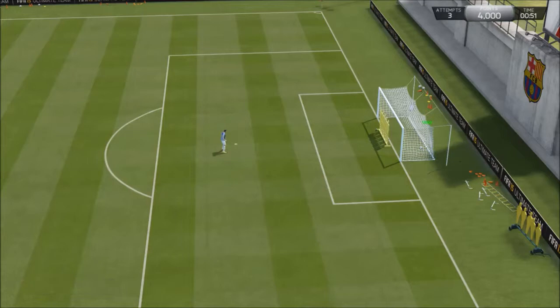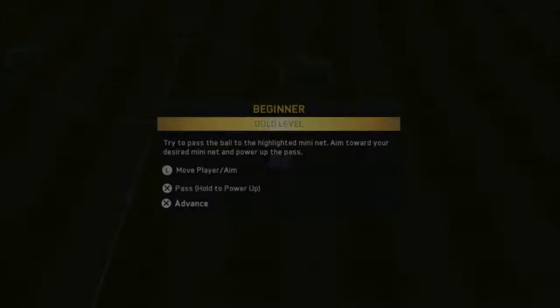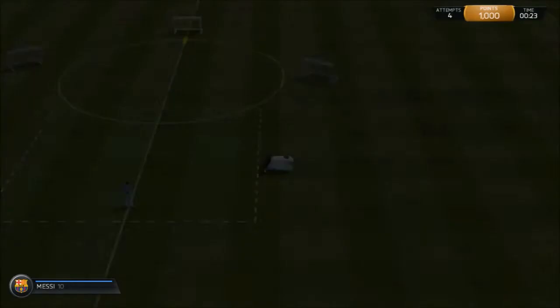This is the easiest skill game to do. The first one is the easiest. As you can see, skill level silver on top of the charts when I did this. And this again, this is all passing assisted. Just push the left analog stick in the direction and pass it — it doesn't matter what, it's going to go into the net. You got five attempts; if you can't do it, you shouldn't be playing FIFA.